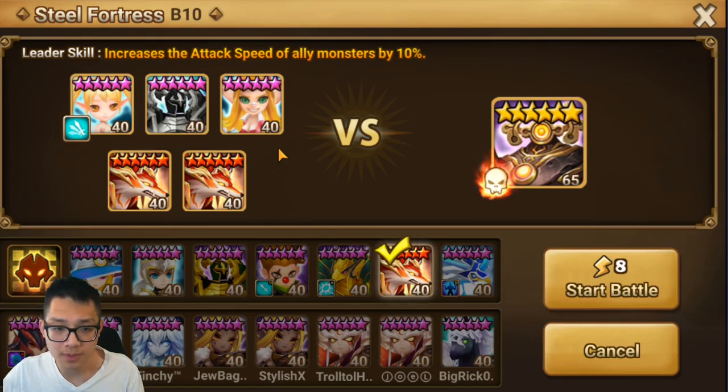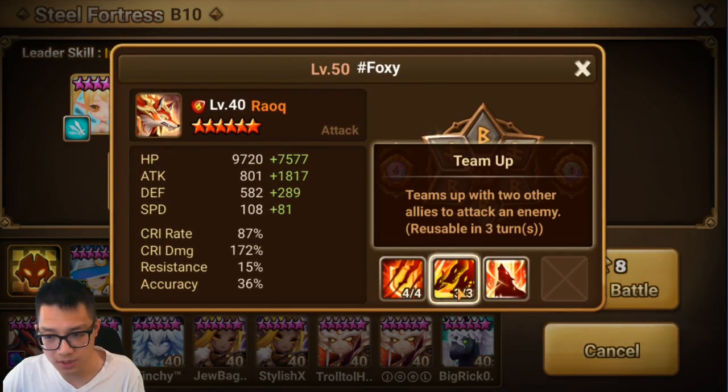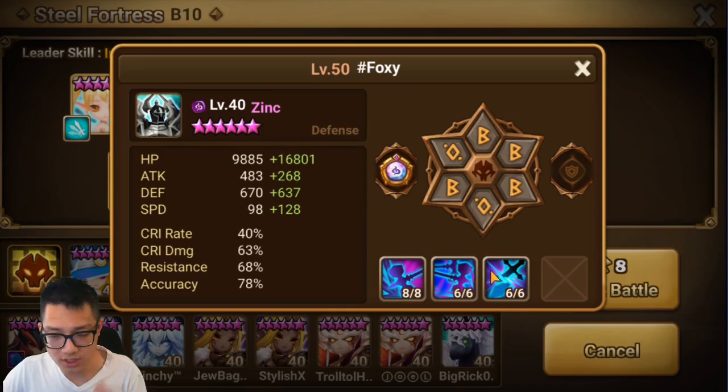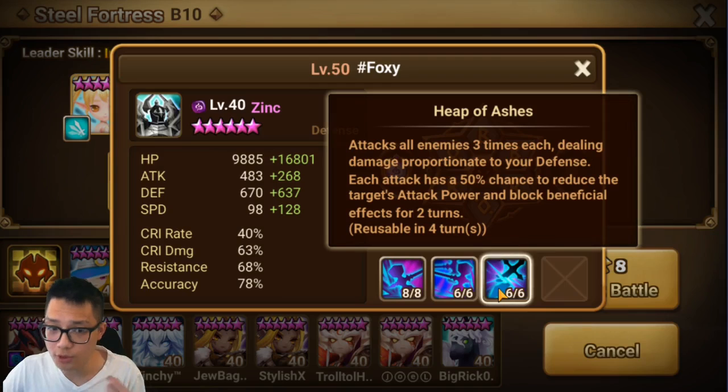A lot of you are probably wondering: what if I don't have two 2A Rauks? I tested one Rauk and one Crow and found it fails. I think the reason is that Crow is a dark unit and this dungeon is wind, so Crow can die. But the main reason is that two Rauks have a team-up skill — if you team up more often you can use Zinc's third skill more often.